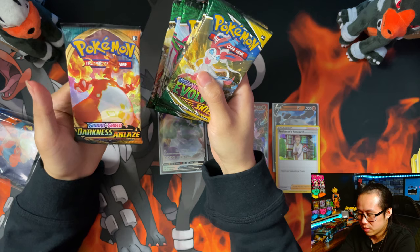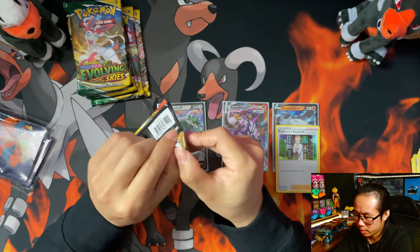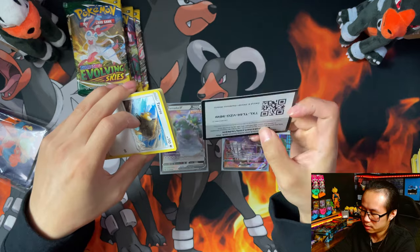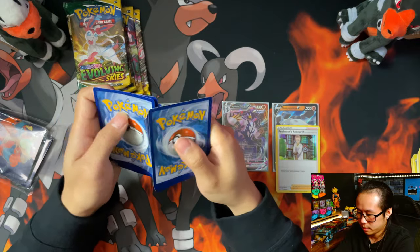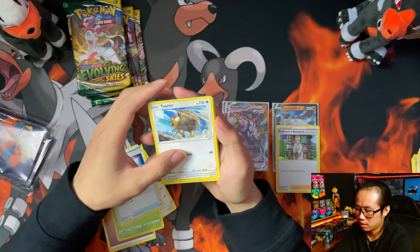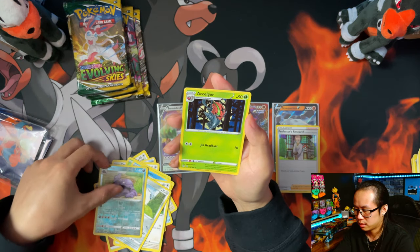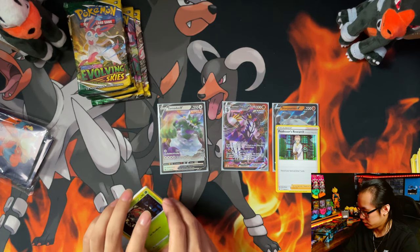Let's save the Darkness Ablaze for last - actually no, let's go with Darkness Ablaze first. The one-pack magic? I doubt it. Yep, definitely not one-pack magic. Fighting Energy, Fighting Energy, Starmie, Startrix, Turbo Patch, Crobat, Pangoro, Swishi-Washi, Rookidee, Aaron Reverse, Machamp. Definitely wasn't expecting anything from that one.